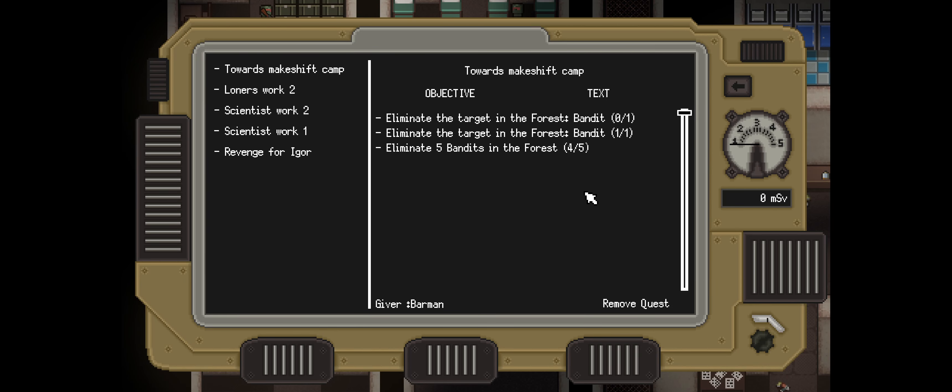Hello everyone, WumpusGaming here, back today with more Zero Sievert. Last time we completed the Fetch the Toilet Paper quest. I did finish it off camera because we did a half hour video, and at the end of the last successful run we managed to escape, but I forgot to grab the toilet paper. So I went back in, grabbed the paper, got out — bada bing, bada boom.